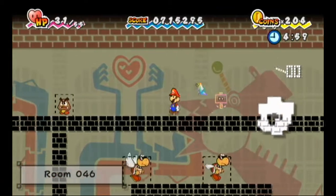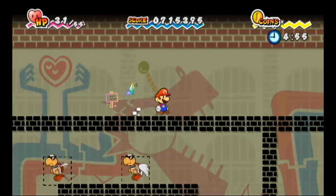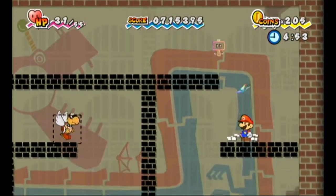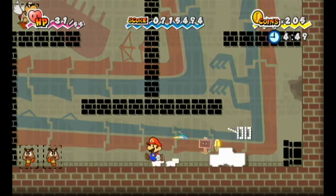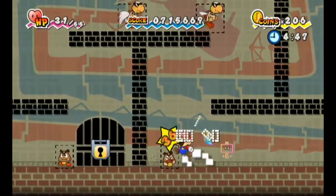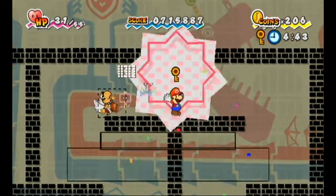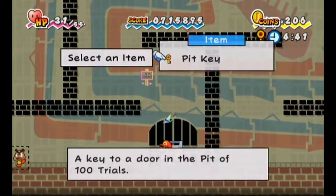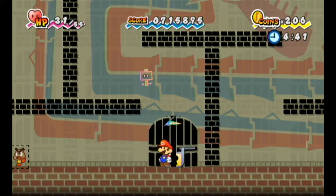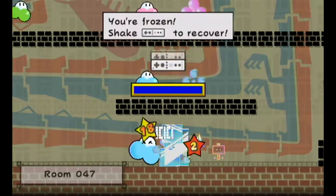Koopa Paratroopas — the red ones, I think, go in a straight line; the green ones kinda bounce, so they do have slightly different behaviors. Just a reminder that enemies with a red or black outline mean that they can actually flip, so they will mess with us in 3D. But we're not really avoiding enemies, so the whole 'we can flip into 3D' is actually completely useless because we're not gonna avoid anything anyway.